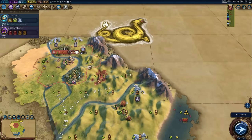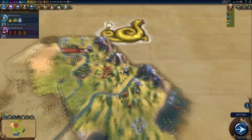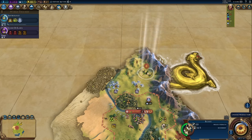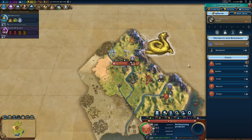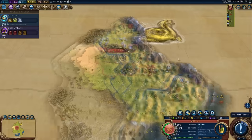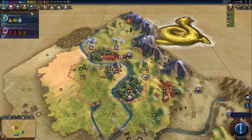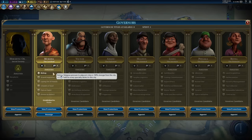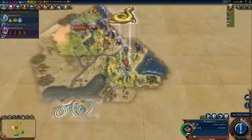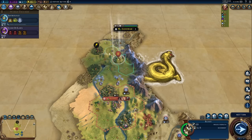That is a total mountain pass — interesting, and already you can see we have some very fun holy sites, especially if I settle on the gypsum there. I'm going to keep an eye out for stuff like that. Mr. Scout, you head north — if we can find a lovely world wonder that will help Astrology nice and quick. I'm going to pop a settler out quickly and just see if we can settle on that gypsum. Moksha gives two faith for every specialty district, but it has to be an actual specialty district — a little bit disappointing.